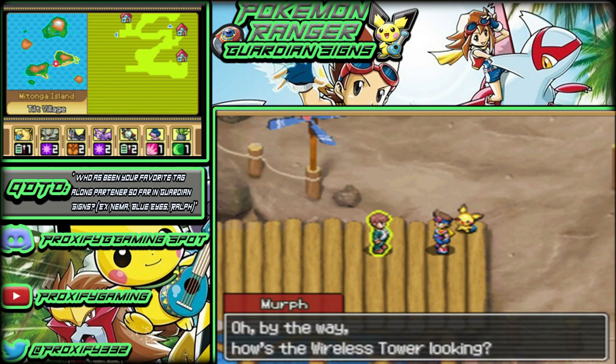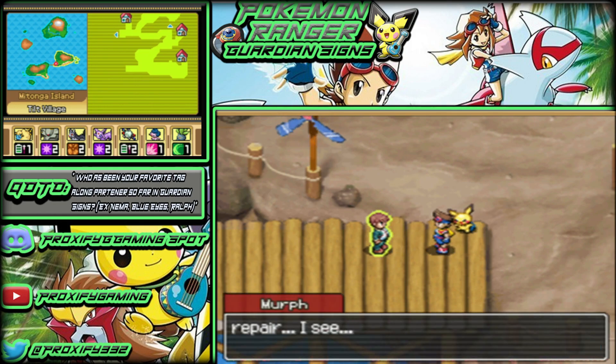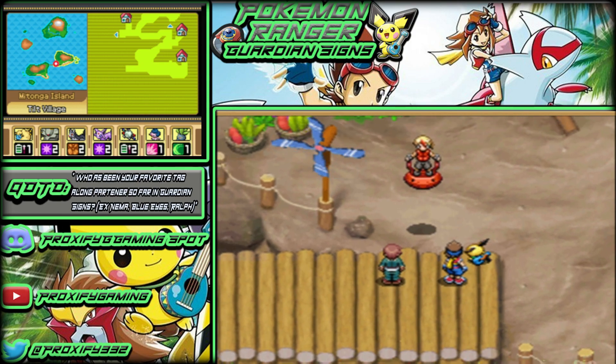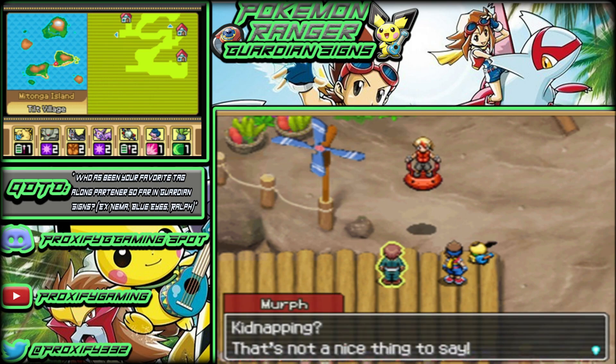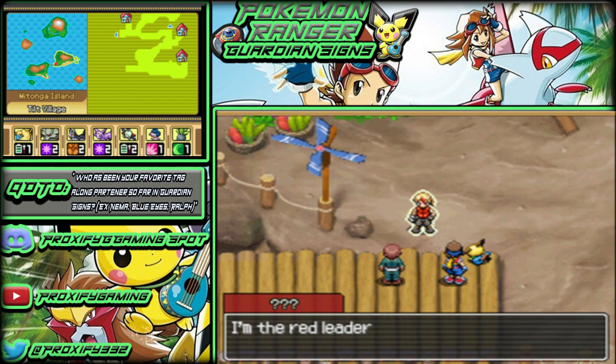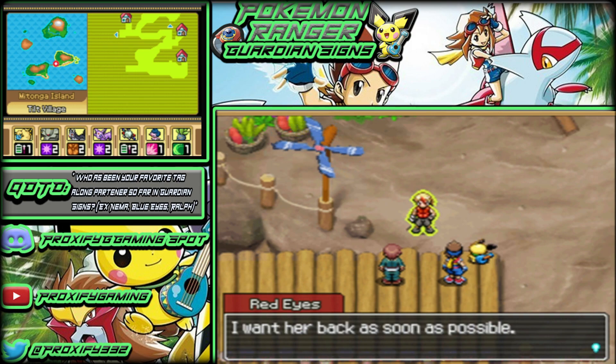We find Murph down by the port. He asks if we told Rand about his heroics. The wireless tower is still under repairs, and we hand over the report. Murph reads it and notes the extent of the damage is written in great detail — and since there's no spare antenna, it'll take a lot of time to fix. He compliments us as a pretty good Pokémon Ranger. Then suddenly — it's Red Eyes! Kidnapping Blue Eyes is pretty impressive, he says.